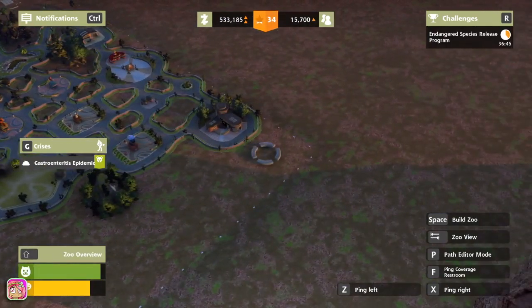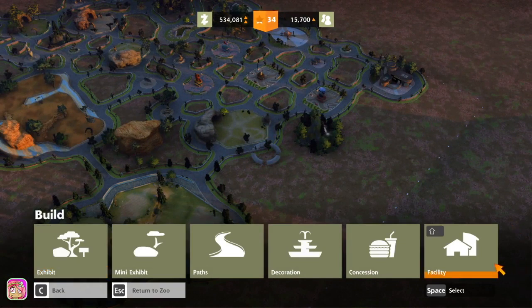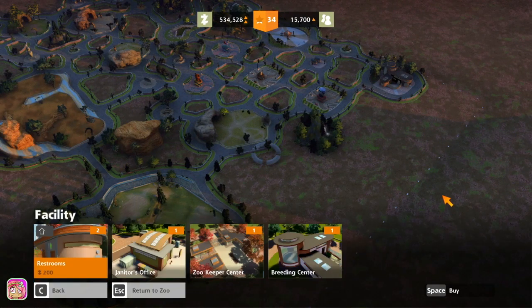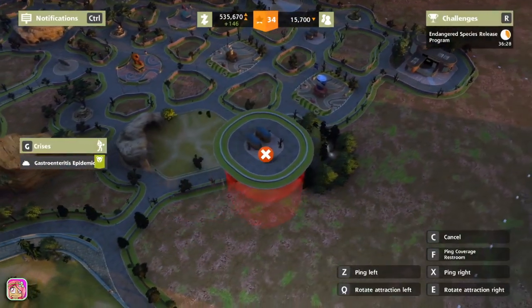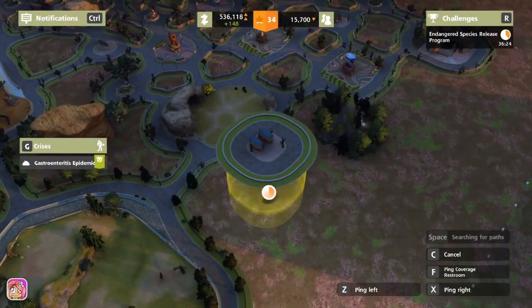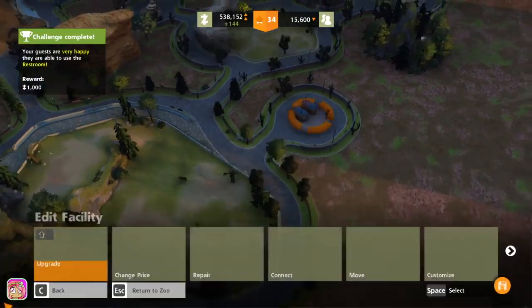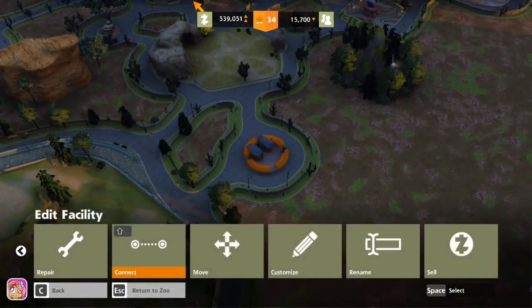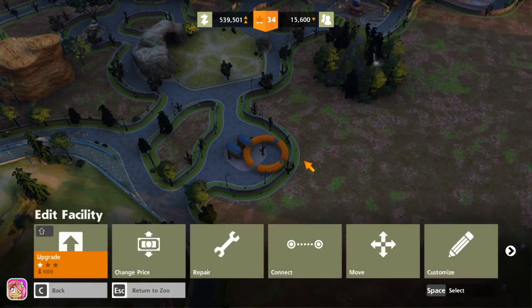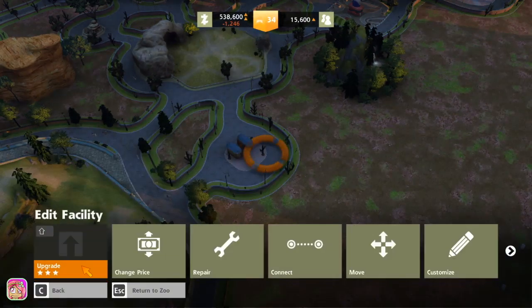I thought we had one over here somewhere. That's fine, we'll go ahead and add a facility. My power keeps flickering and my dog every time that happens he's freaking out — I'm like, you're fine. He's trying to burrow under my chair. Let's connect that. Let's click on that and upgrade — yes please. Might as well have three stars, right?